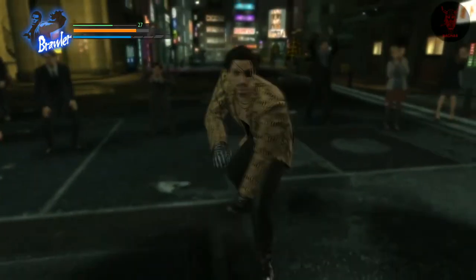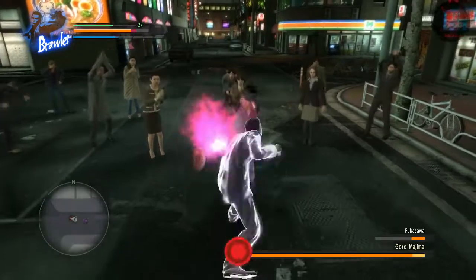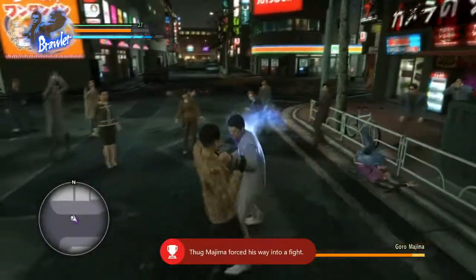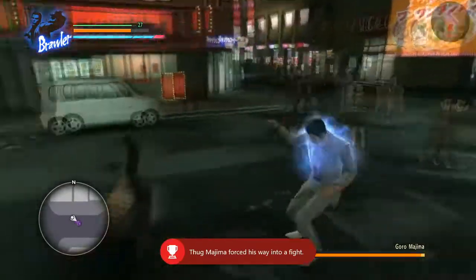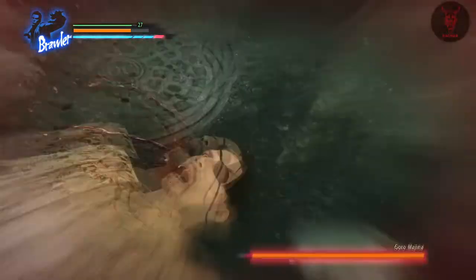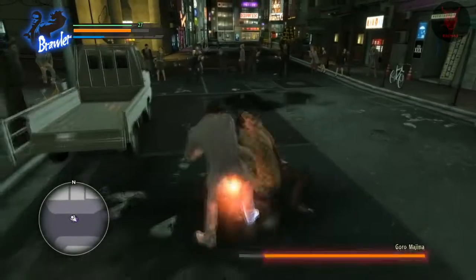You'll notice he's walking around slowly and strangely compared to the other NPCs, and he will end up triggering the Majima — Thug Majima fight. So he'll invade the battle basically and you have to beat him, so it's another part of the Majima Everywhere stuff.